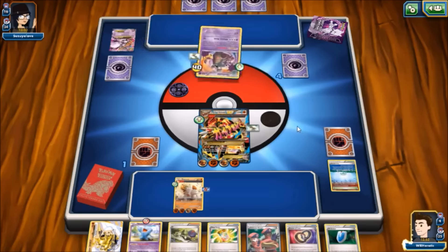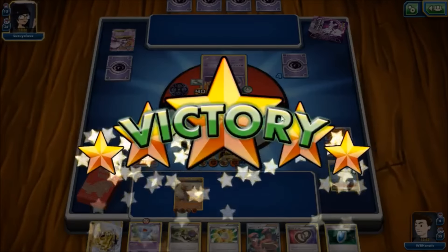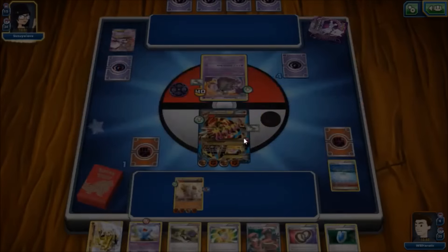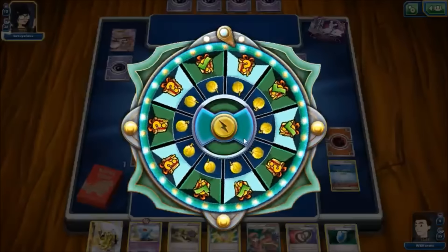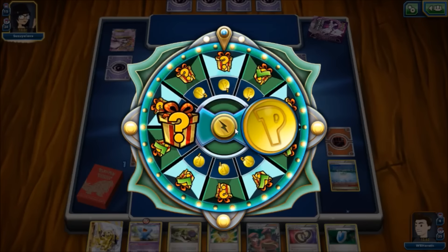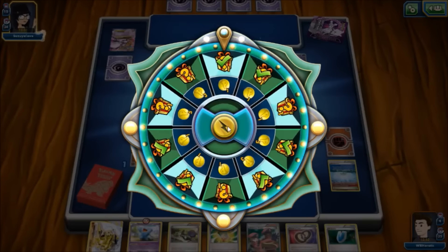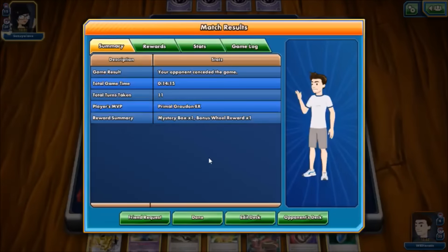Capitalizing on those Lysanders, and the lack of abilities on her end is definitely what's really putting the nail in the coffin here. Garbodor is once again forced to come up and there is the forfeit. We take down a couple of meta decks — very effective Primal Groudon getting the job done. Greninja and Mega Mewtwo — a couple of major players I'd expect to see at Regionals this coming weekend — and Primal Groudon does the job against both of them. That's what we have for you right now, and I will see you guys next time, cheers.